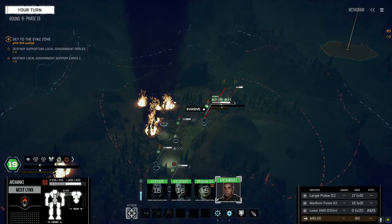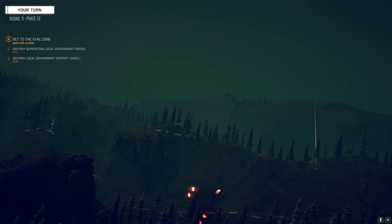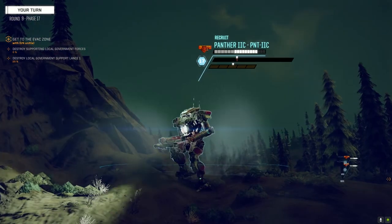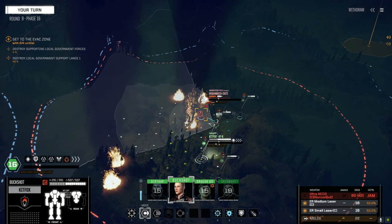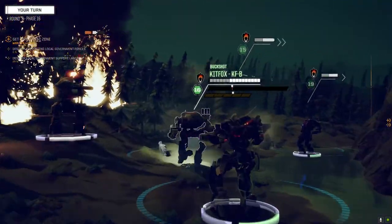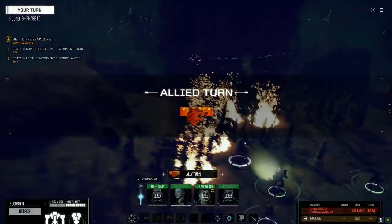Let's get rid of this Urban Mech this turn. Targeting down here — let's fire on him and see what we can do. There we go — see ya! Vehicle trashed, don't want him shooting again. AC's jammed but let's get in anyway. One hit, nicely done.